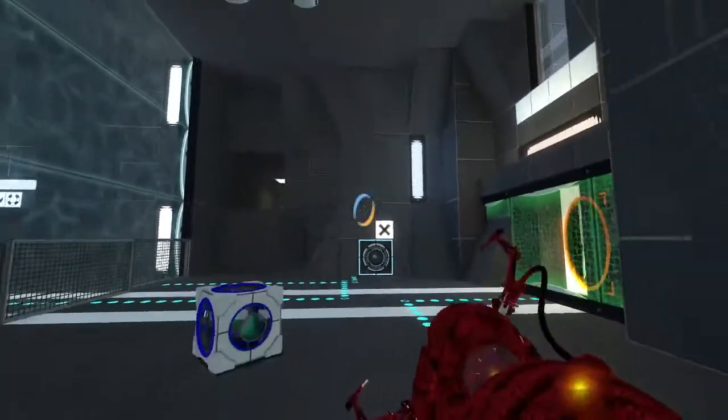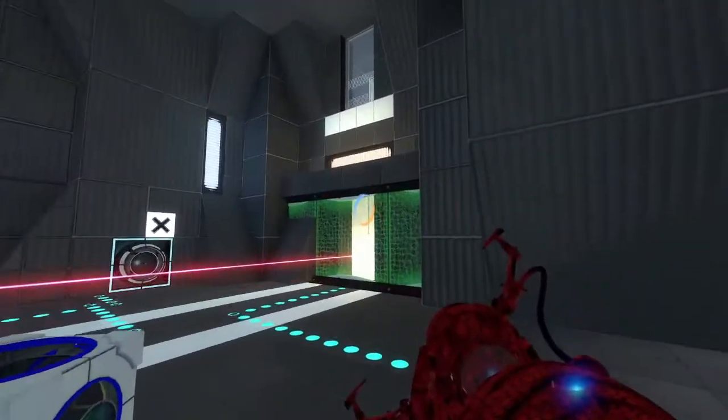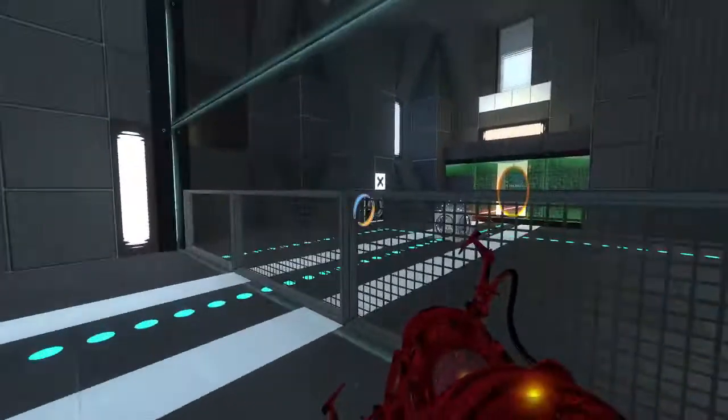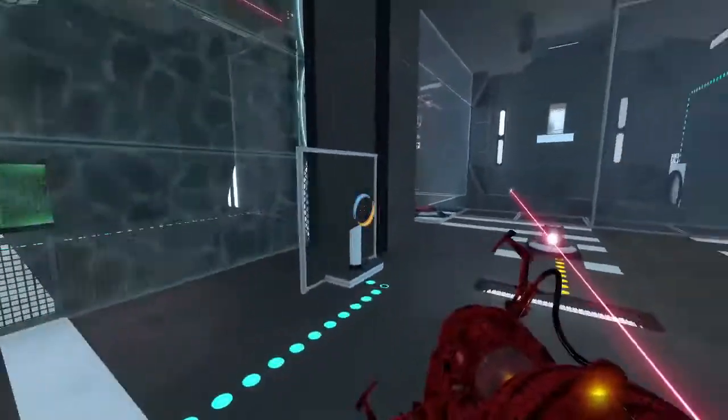It took me a while to figure out all this stuff. This is the part where I moved the red cube over here, and you have these special grates to lift a button or lift a cube a little bit — otherwise the laser won't go over this button. So that was important. And then you reset the cube. Laser comes through. Yeah, that's right.